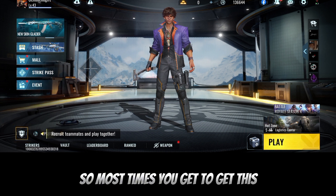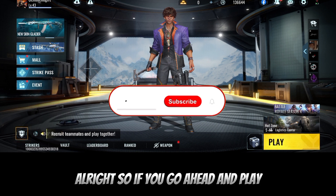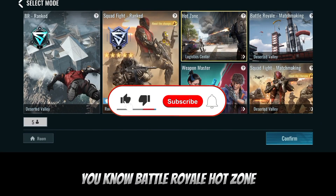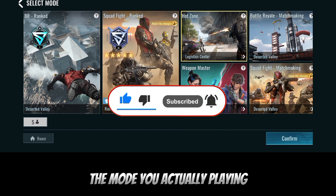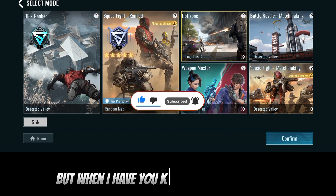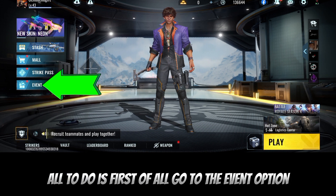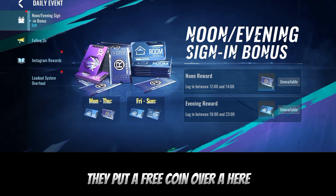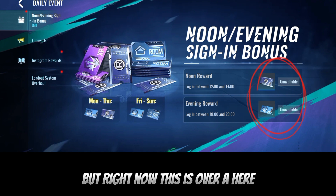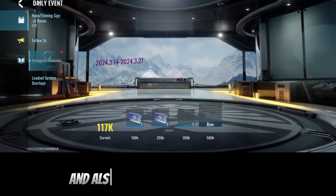Most times, you get this coin whenever you play a match. If you go ahead and play Battle Royale, Hot Zone, or whichever mode you're playing, you'll be getting this coin. When you have more of the coin, what you do is first go to the inverse option. Most times over here they put a free coin, but right now they're giving a different reward this period.